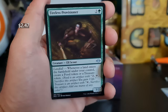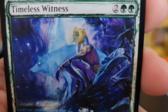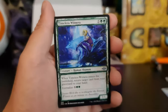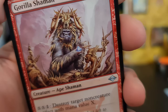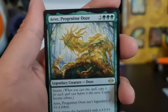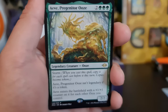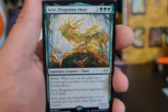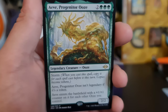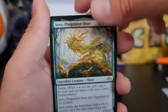Tireless Provisioner. Progenitor Ooze with Storm — storm is probably one of the most broken abilities in this game. That's great, I like that.